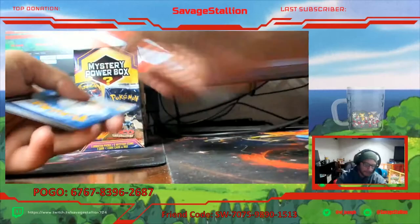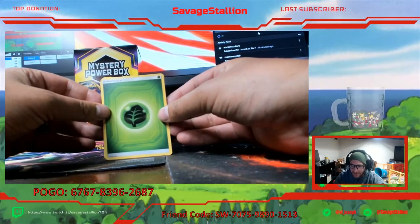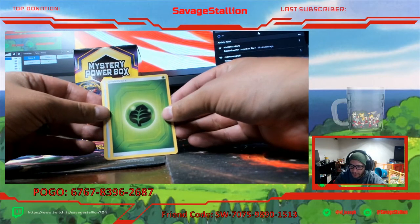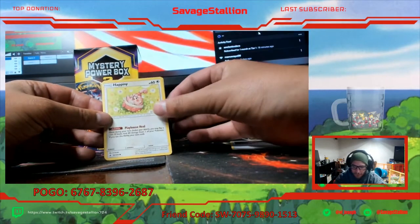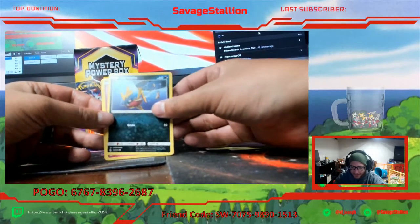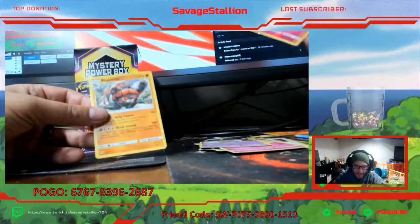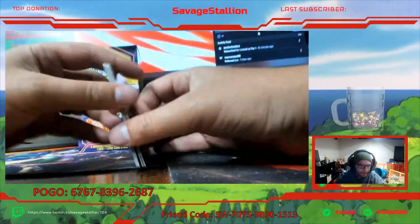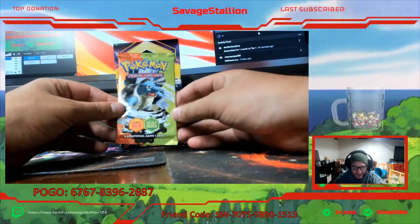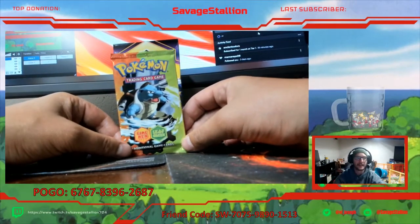Unbroken Bonds here we go baby - Charizard coming at you. You can type savage slash VIP then a name. Never heard about that - what does that do exactly? If I grant someone VIP, what does it actually do? Esper, Clefairy, and Rhyperior non-holographic. So far nothing too great guys. Do not forget - once we finish the mystery power boxes, I will be opening an EX FireRed and Leaf Green pack. So definitely stick around for that guys. It's gonna be big.